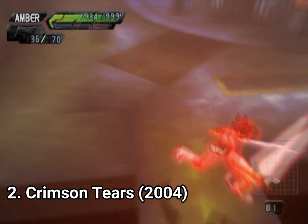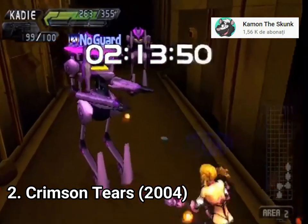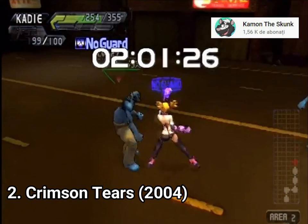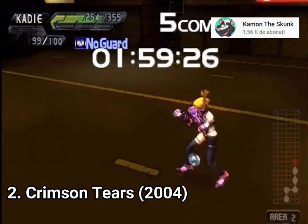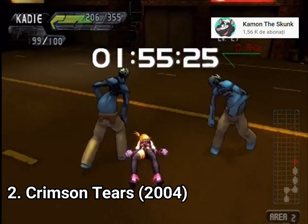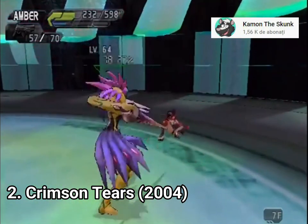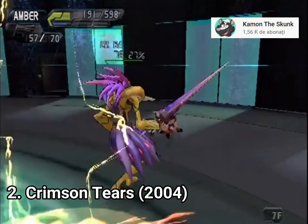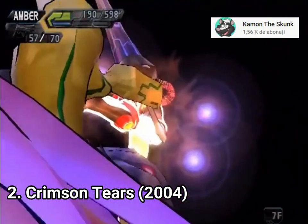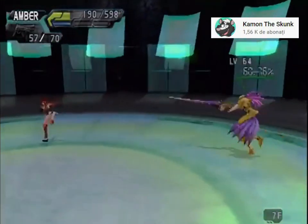If your character runs out of energy mid-level, you have the option to send a second character on a rescue mission that has to reach your downed character within a time limit of a couple of minutes or so — I found this cool. And if you die during a boss fight, you can send another character and continue the fight from where you left off. The boss even has the same life bar with the same amount of damage dealt. You can't use the items from the other character, as each character has its own inventory.